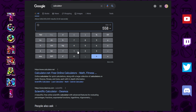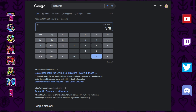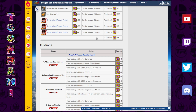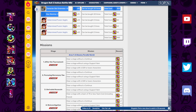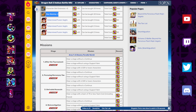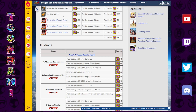So 558 minus 180 puts us at 378 stones remaining. Now we have 378 stones left over, and we've got two choices: character slot extension or max stamina. Honestly, at this point it's up to you and how you are as a player.